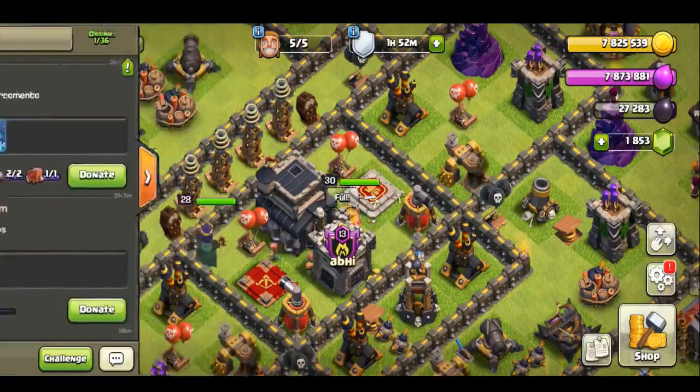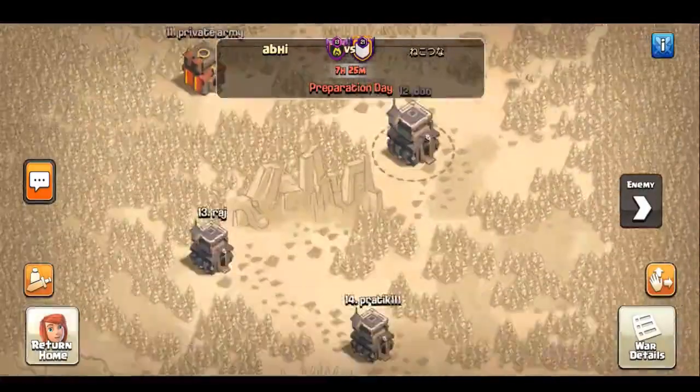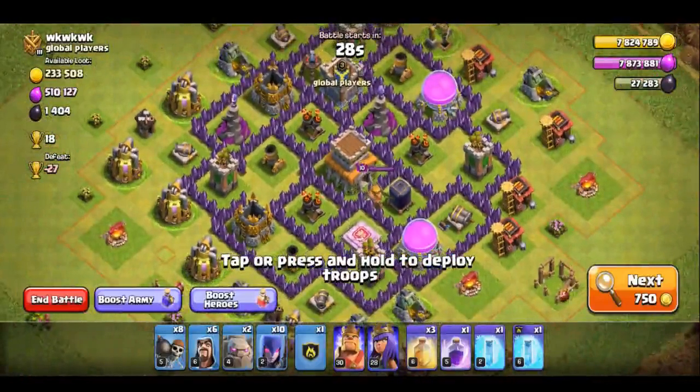If we don't have a live attack the war starts. Now we have a live attack and a farming base. Find a match — now we have a TH9 base.